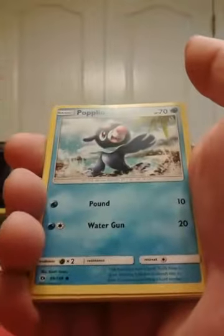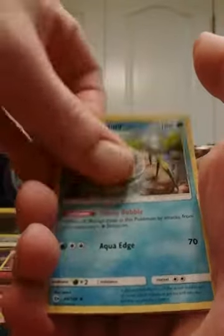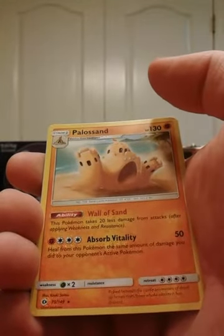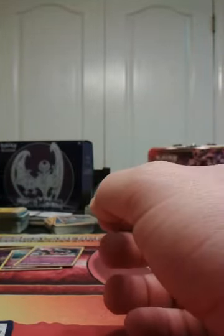Yangoose, Shellder, Zubat, Popplio, Stufful, Grass Energy, Spinda, Experience Share, Araquanid, reverse Dewpider. Oh man — regular rare. Regular rare Palossand. Oh man. That was awful. Two reverse rares and a holo.